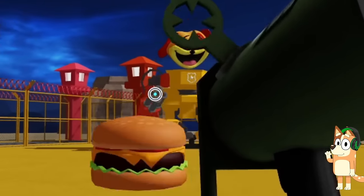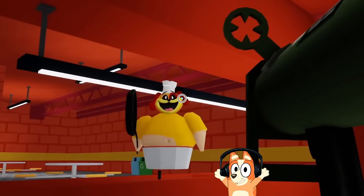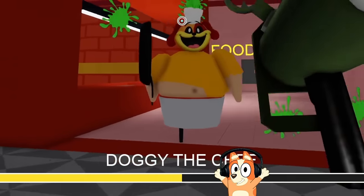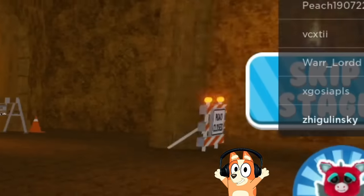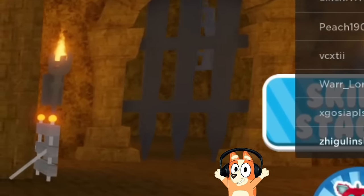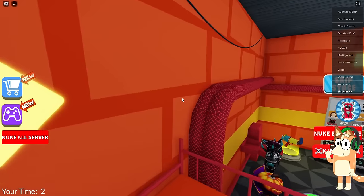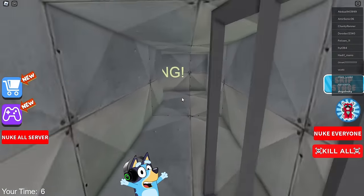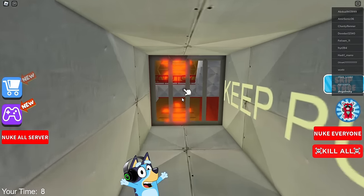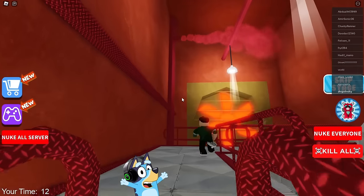Seriously — will he really stand in one place all this time? Your hits cause him a lot of damage. He climbed onto the railing — this guy really wants to catch up with us. Hello everyone, dear friends, and today we will escape from Dog Day Prison. Bluey, it seems to me that you forgot that we will also play together with you. Today, my family and our subscribers will play Dog Day Prison Escape.